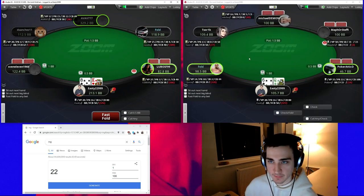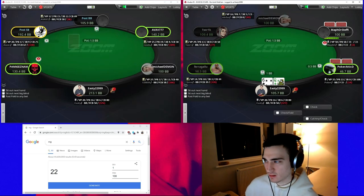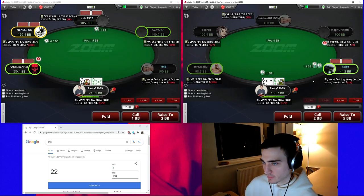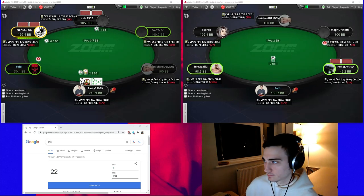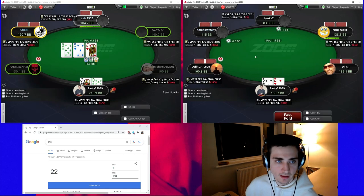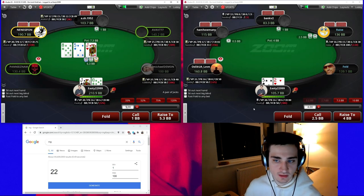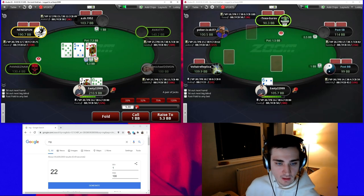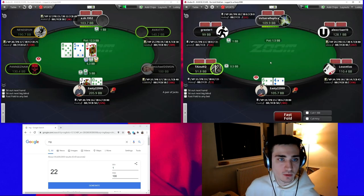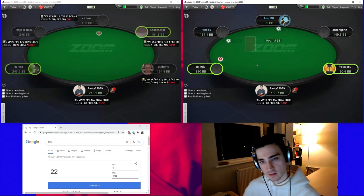So we're going to be going for about half an hour. Definitely fold king-eight, queen-six is going to be a fold too, we'll open jack-ten. Top pair — we're always going to treat one big blind as a check. So if I would have bet then I'll raise, and if I would have just checked I would call, unless I have a very very bad hand in which case I'll unfold. With any decent equity we'll just treat it as a check and call along.